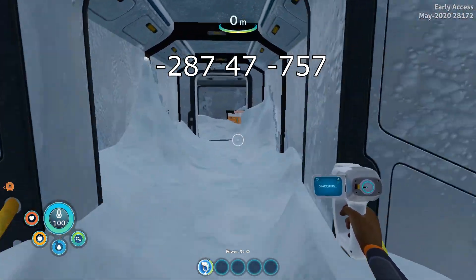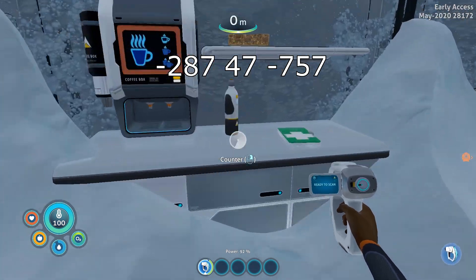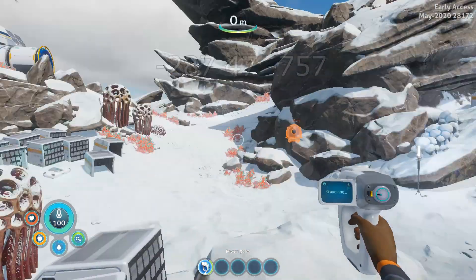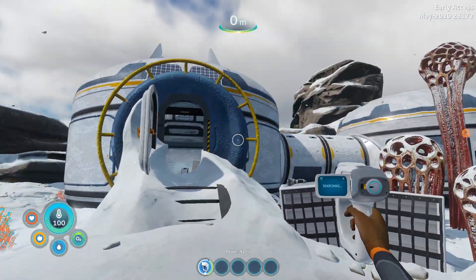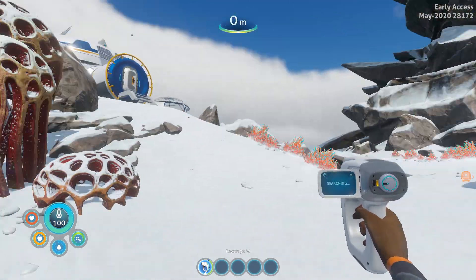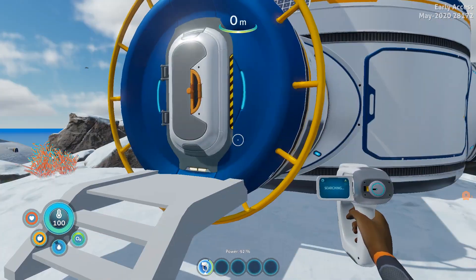So you can see, this base is wrecked. Completely wrecked. Large water, nutrient block — I don't need to scan any of this, I have it already. But this was just now. I started the game and did a small update, and I guess this base is the new update.